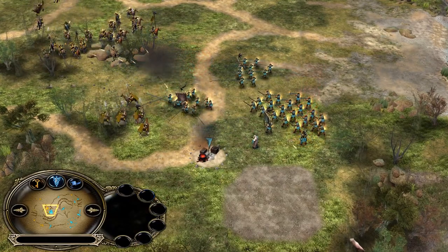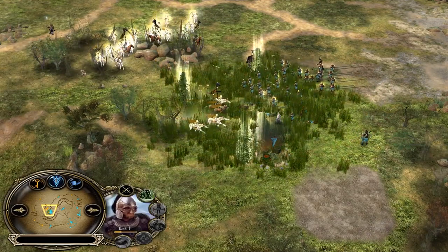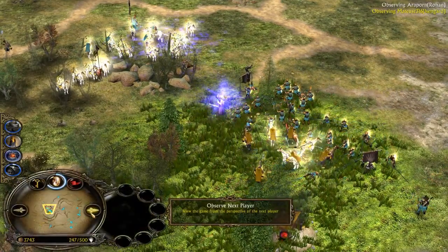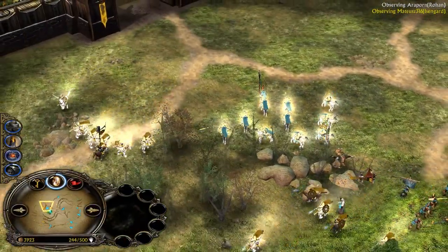Fireball — beautiful. Fireball. Lourdes was close. Don't lose the level 5 Rohirrim. There comes the Elven Wood — but Isengard might be able to counter this. Is he going to cover this? No, he has no power points for it. But he stole all the Rohirrim Archers!